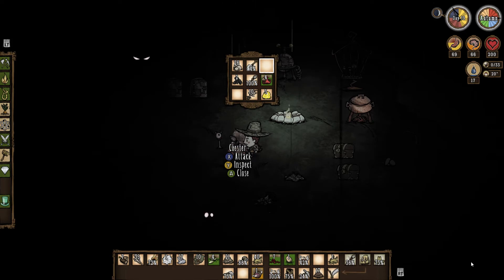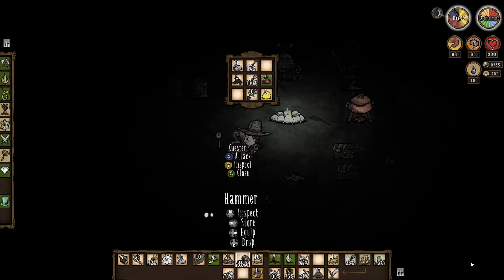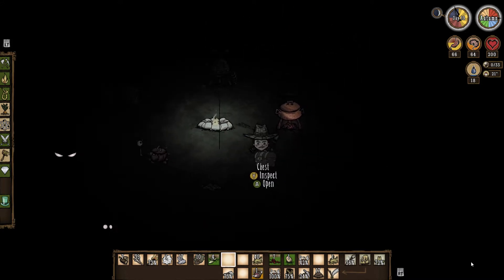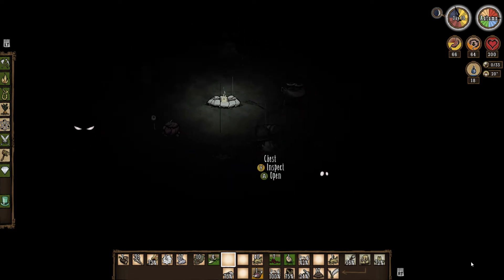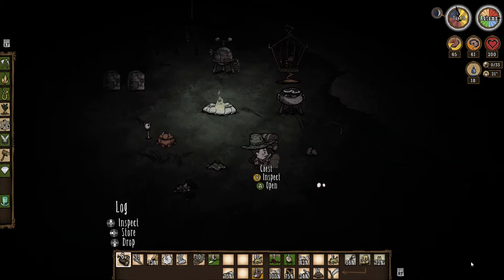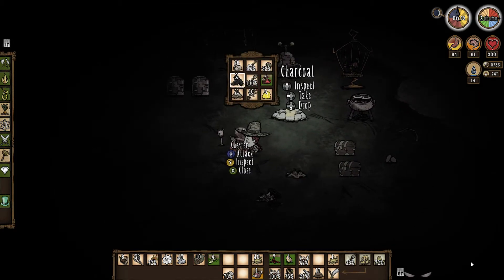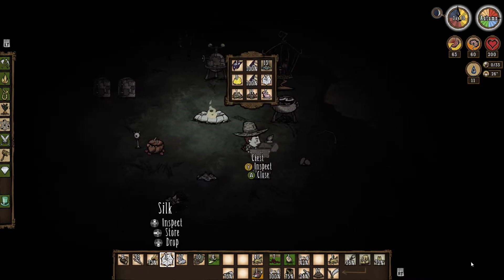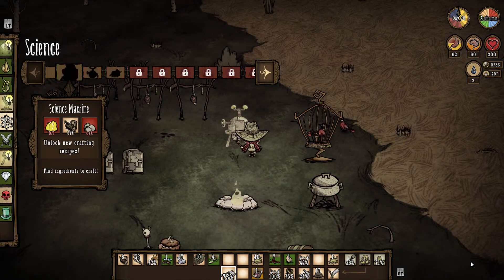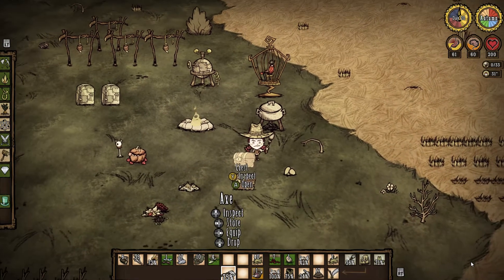Let's see what we can put in Chester because I'm having some trouble. We definitely need wood, and we have beefalo wool, but we are short on spider webs for making a winter hat, which is going to be important — but only by one, so I've got three.